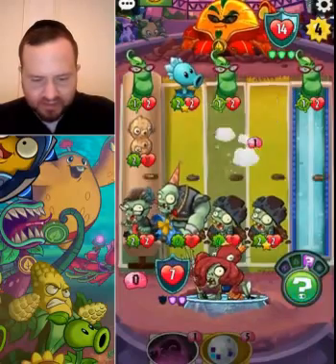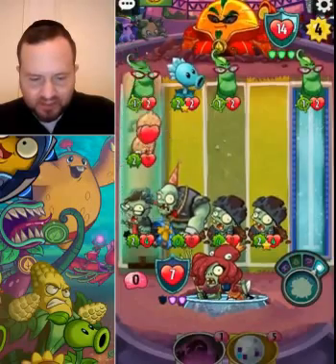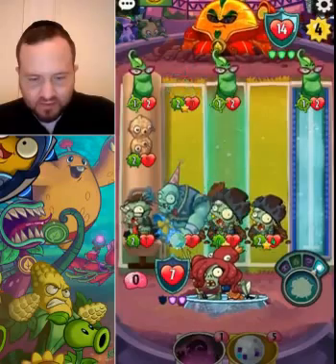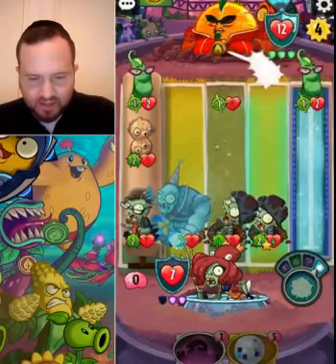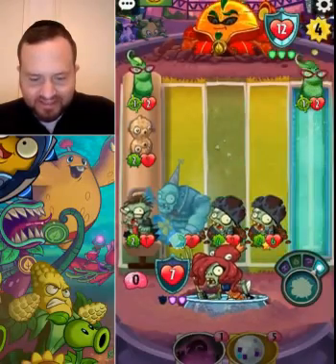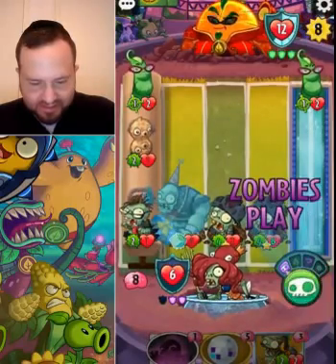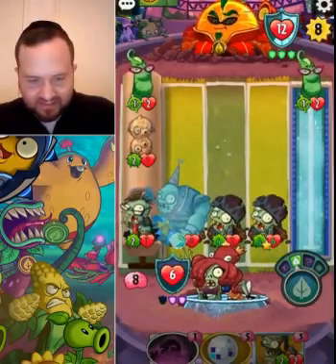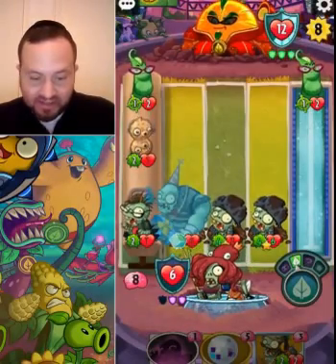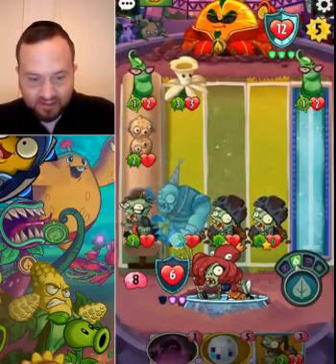We have monster mash so we're doing just fine. That little guy in the water lane is doing tons of damage to us for free, so we kind of have to take care of that eventually. Where's our hero power? Not really blocking much this game. These little one-damages are really adding up. This looks like a monster mash turn for sure — if he doesn't deal with both swashbuckles right now, it's gonna be lethal: six plus six.